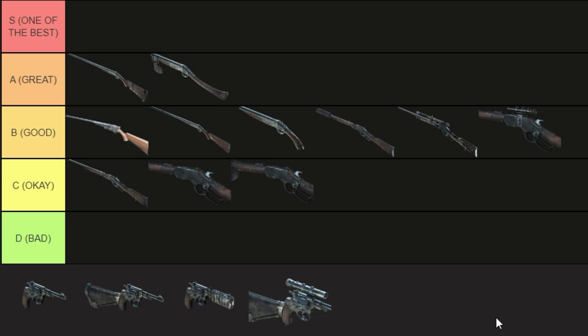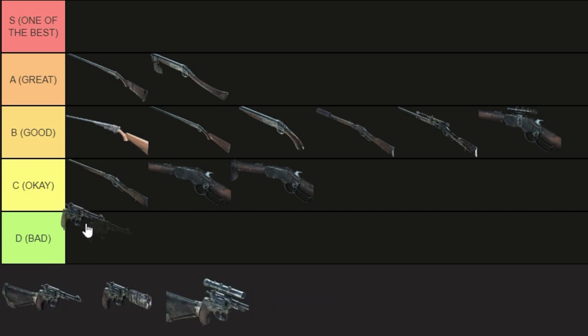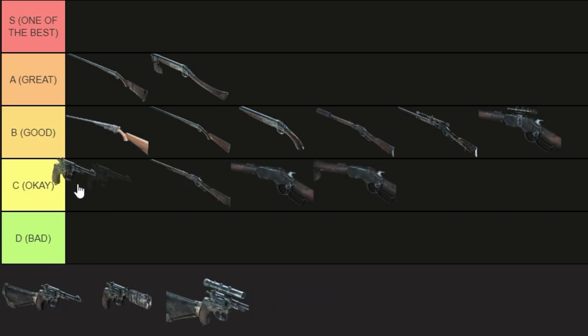The Nagant M1895 is cheap, but it leaves a lot to be desired. The main issue I have with this weapon is the rate of fire — there are a lot of other pistols you can use that can secure a kill faster. That's why I recommend dual wielding it, but even then your accuracy drops, so it's a horse of a different color. I'm putting it in C tier.